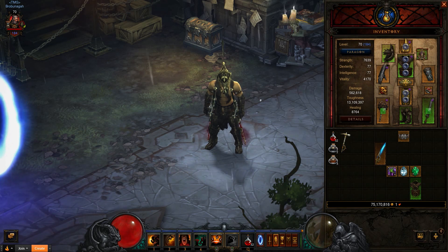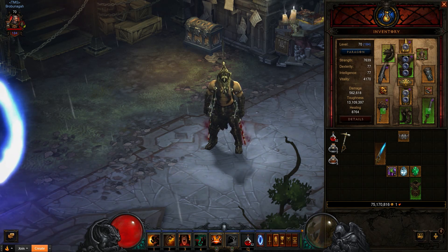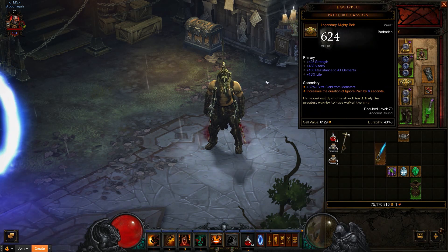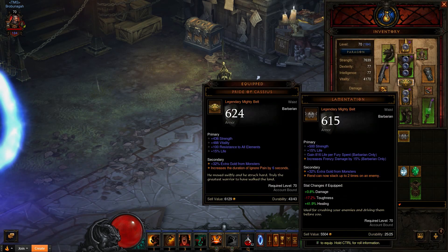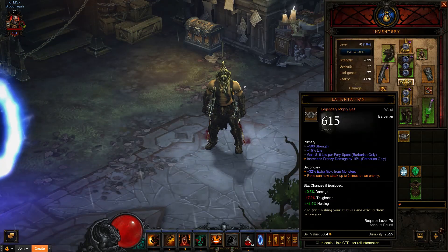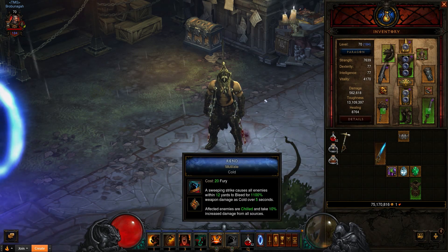Next, you're going to go for an amulet. The amulet's going to be the Star of Azkaranth. It's the best in slot because Fierce Charge is really, really strong, and Molten is really strong too. If you do not want that, you can go for the Lightning variant, which will fight against Electrified, which is also very painful. For the Belt, it's going to be Pride of Cassius, or you can go for Lamentation, which will allow Rend to stack twice.